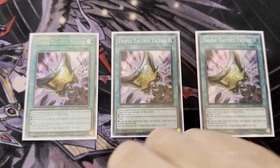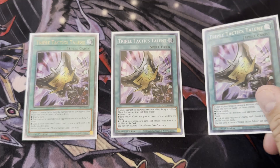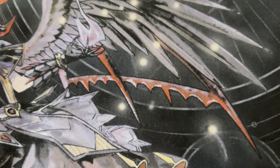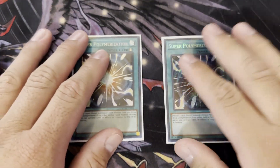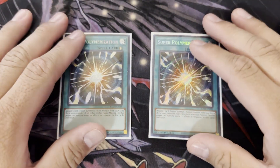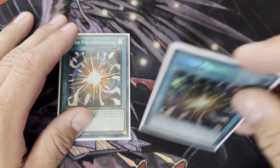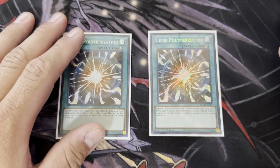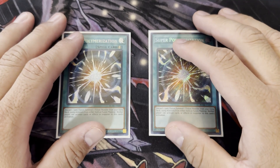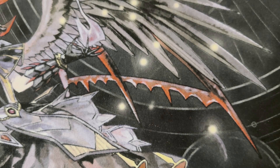Droll, Nibiru, and Ash can be real problems, but Triple Tactics Talons gives you many ways to play through hand traps. Worst case, side two out going second and bring in your side cards for the matchup. I also play Super Polymerization — at worst you fusion summon one of your own monsters to dodge Imperm or Effect Veiler; at best it just breaks your opponent's board. That covers the main deck.